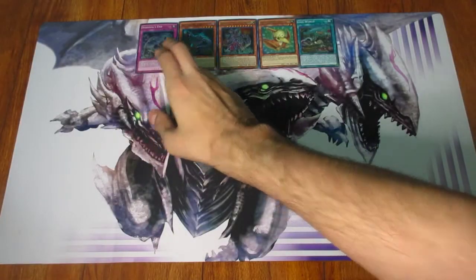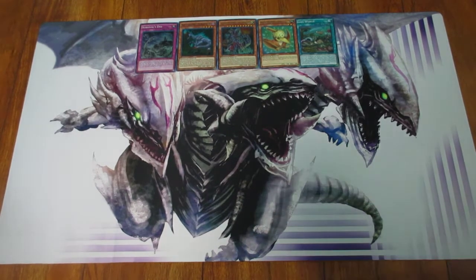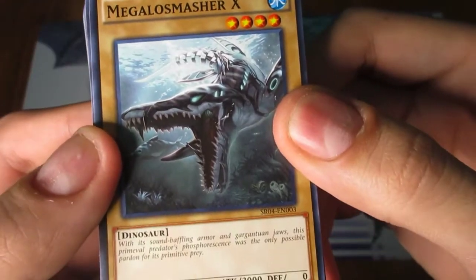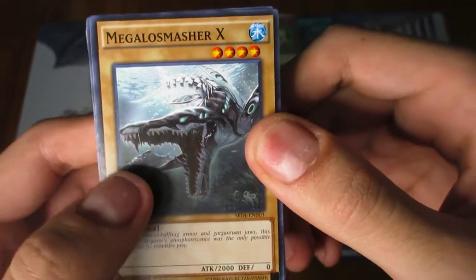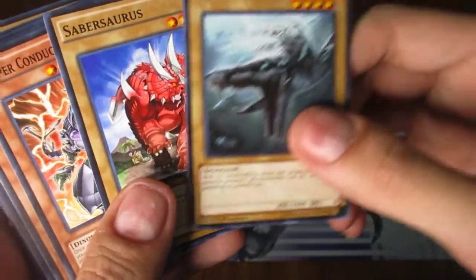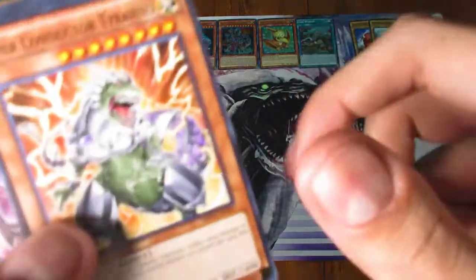The deck focuses primarily on high attack monsters — dinosaurs just innately have really high attack stats. Starting with Megalo Smasher X, a 2000 attack level 4 monster, which is definitely cool. Then we have Sabersaurus as well, a 1900 attacker. So they give you two powerful vanilla monsters, which is a pretty good thing.